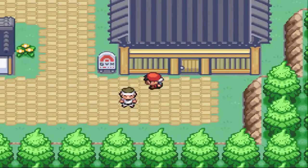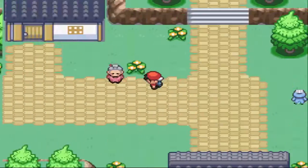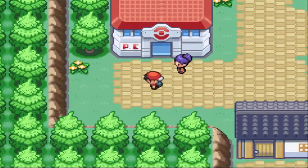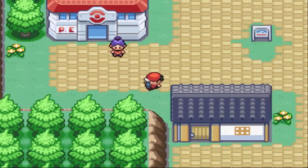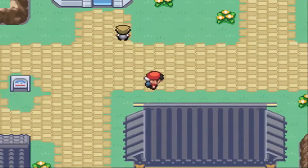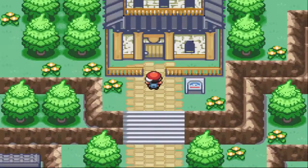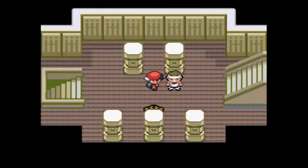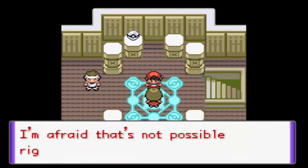That kinda sucks, but not much we can do about it. Where's the Pokemon Center? I'm trying to remember where it is. There it is. Alright. So apparently we can use Fly outside of battle now, but I don't think we've even gotten the HM for that yet. I'm gonna go back into this tower and see if there's anything we can do now that we actually beat the gym, because before we came in here we literally couldn't do a single thing.